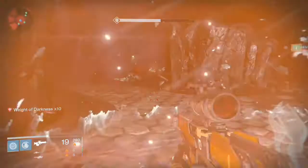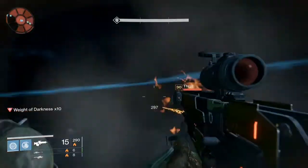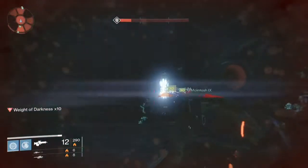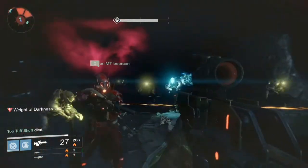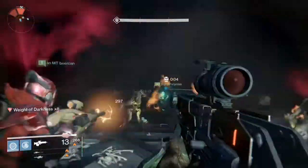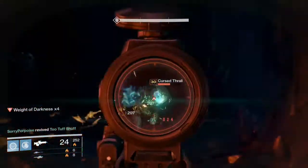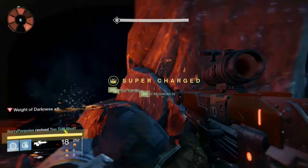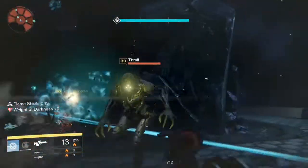I think the Weight of Darkness takes your sprint off at about eight, so just be wary of that. Keep shooting and don't let the thralls engulf you. The first time we did it, we moved super slow. The second time we just tried to run through it, and that didn't work either, because enough thralls get around you and it gets hard to move and hard to jump. You have to really rely on your teammates.